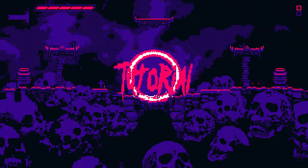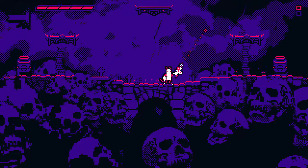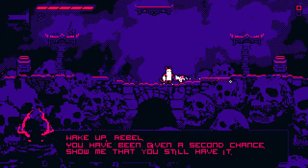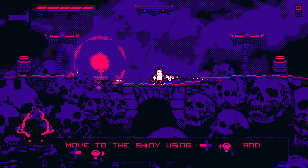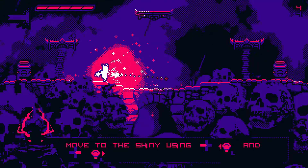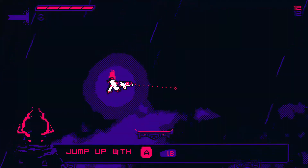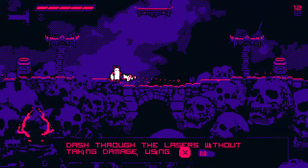We're into the game - Boneyard tutorial. This is the game, I know it looks simple. 'Wake up rebel, you have been given a second chance - show me what you still have.' Move to the shiny spot. I'm the person that was resurrected. Now he wants me to dash past lasers.